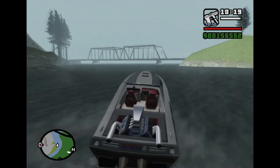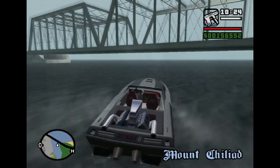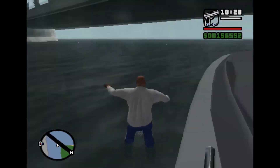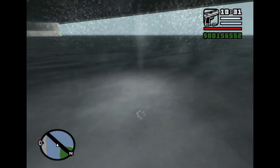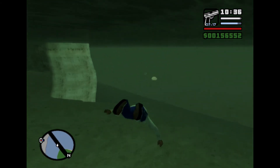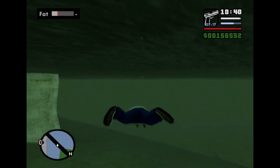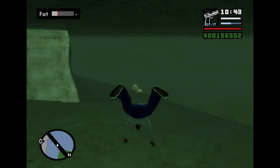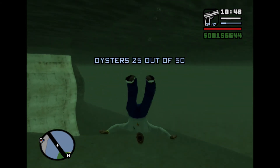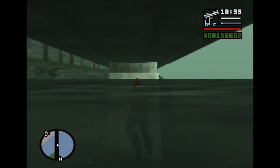Oyster number 25, carrying on the theme, is underneath a bridge heading into San Fierro. Again, no wanted level provided you don't make contact with the land. It's a fair ways down so no easy ride, but it's definitely there. Collect it for another $100, meaning you've made $1,400 during this episode — which you probably spent on food to keep your health bar up. These oysters probably pay off in the end.